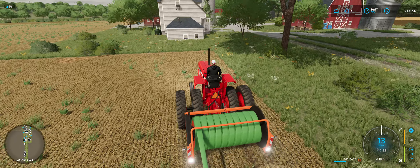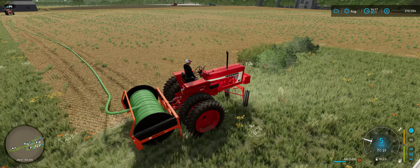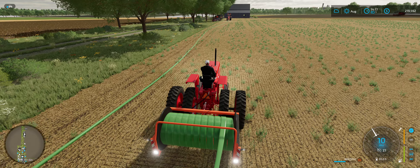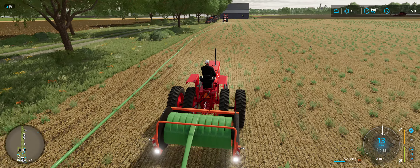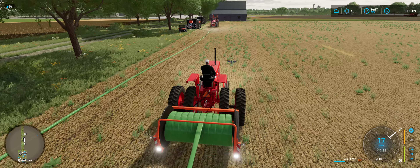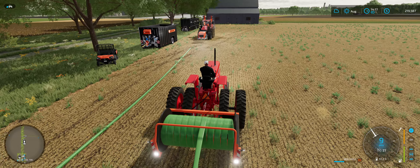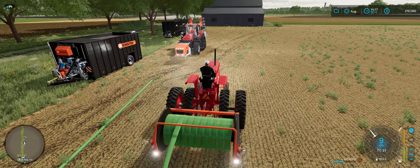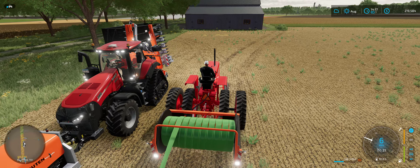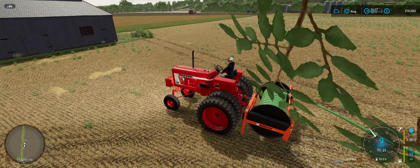This didn't pan out as planned. The question is, how am I going to do this spot if I've got the hose on it? I can't run it over. I did this all wrong, didn't I? I should have done it on the side of the field, maybe. I suppose I could go back and forth that way — it doesn't really matter. These fields are huge.